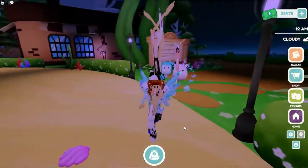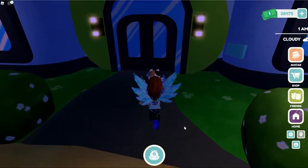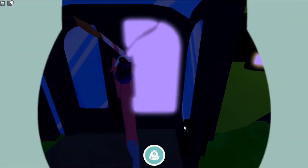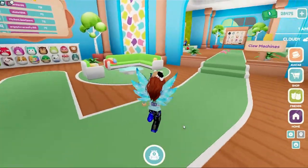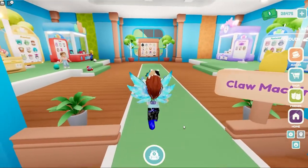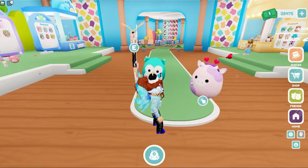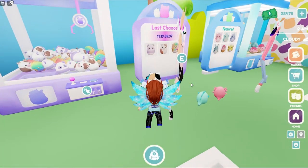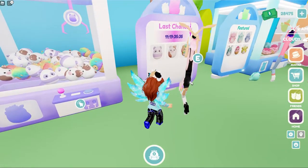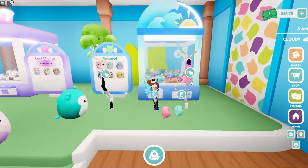I'm just gonna walk past the store. There's also some furniture, but we're gonna check out the critters first. Oh, the little board's been updated — there's three of them! Where are they? Oh, look at that. There's three last chances too — they're over here. They made bubbles! That is so cool.